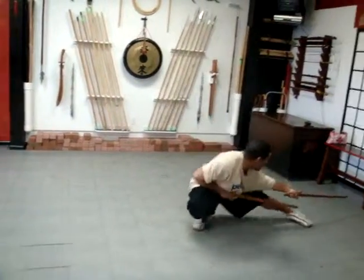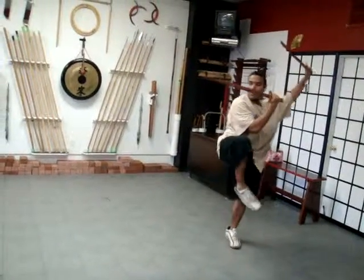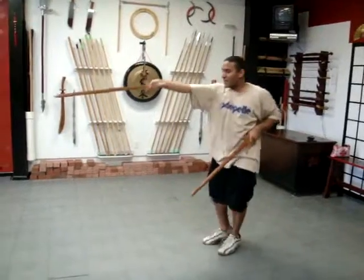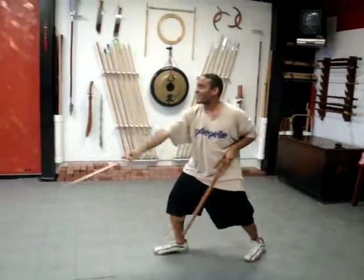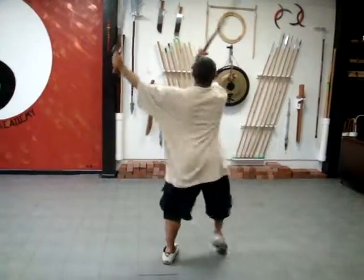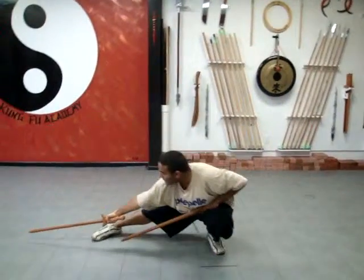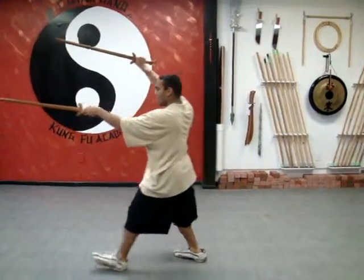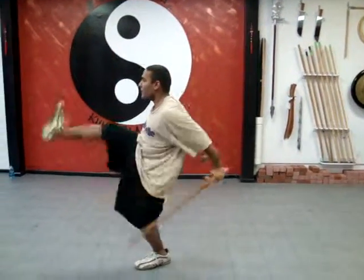Pivot. Tiger right to the rooster. Big circle. Skip step. No circle move, just a skip step. Big circle. Empty. Heel kick. Double.